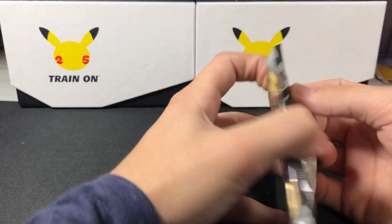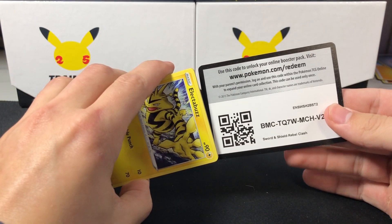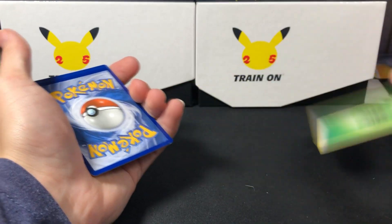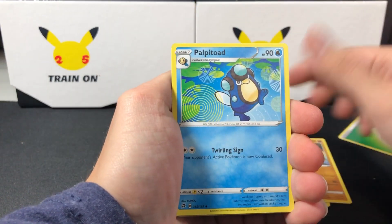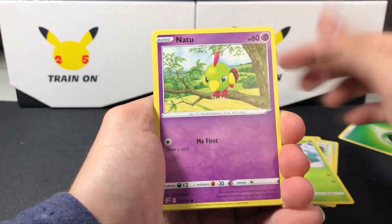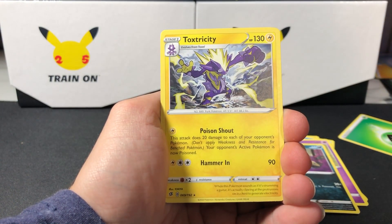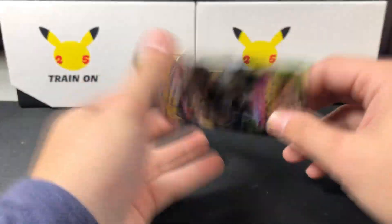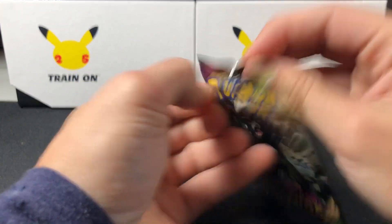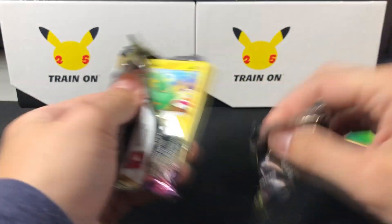Let's see if we were right and Flareon's going to be packing the most heat of all the boxes. Rebel Clash actually being good this time — imagine that. A Phanpy, Palpitoad — that's actually not a bad Electabuzz — Swinub, Snover, Natu, Trubbish, a reverse Carkol, and a Toxicity. Not bad, actually. We'll definitely leave the two most recent sets for the end since everybody's trying to collect those right now — Fusion Strike and Evolving Skies.